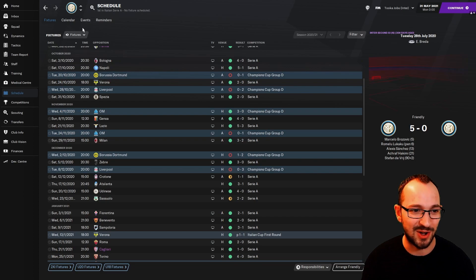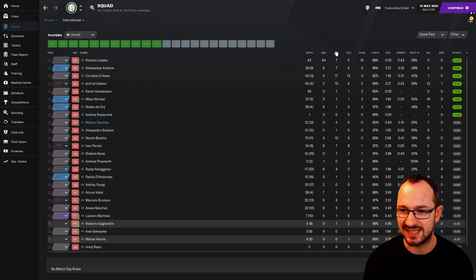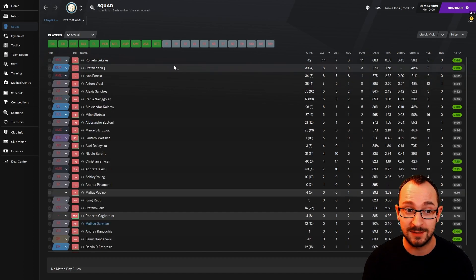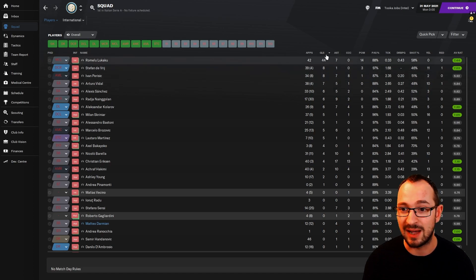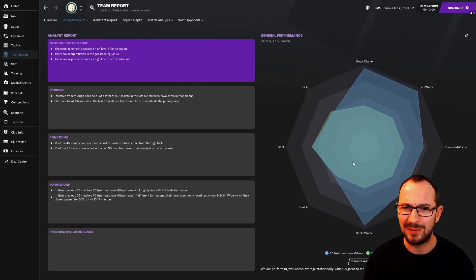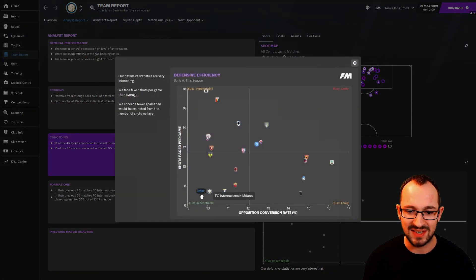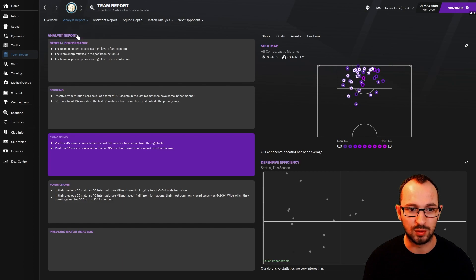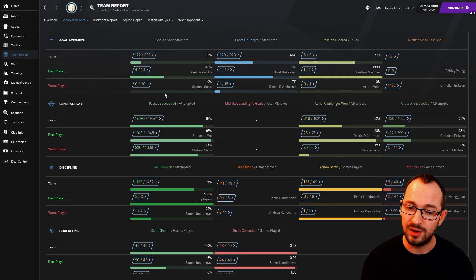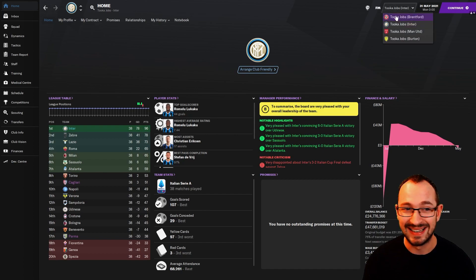Lukaku finished with 44 league goals and seven assists. No one else reached double figures; center-back got eight goals, Perisic eight, Vidal seven. Biggest creators: Eriksen 17, Hakimi 10, Barella 10 — Eriksen as the advanced playmaker likely taking set pieces too. Team report: attacking efficiency is aggressive and clinical; conceding is quiet and impenetrable — bottom-left corner exactly where you want to be. Full stats: 122 goals, 48 conceded; in the league 107 goals — best in the division — and only 29 conceded, also the best.